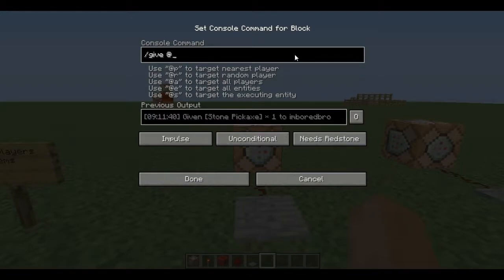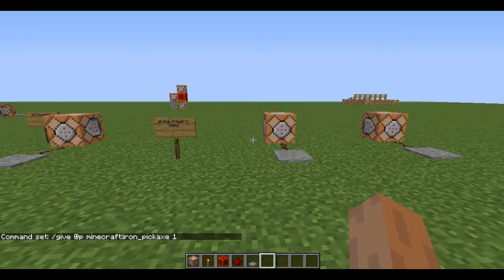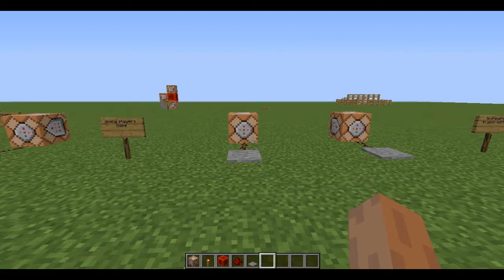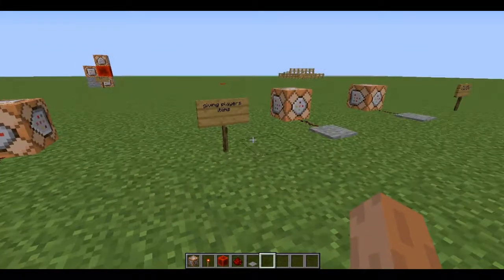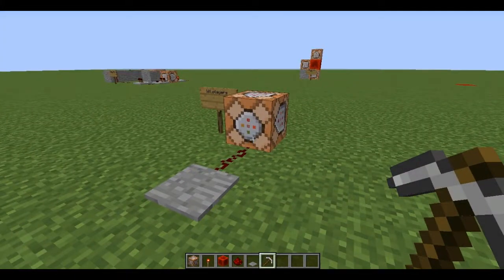Let's do that again from scratch. Type /give @p and then minecraft:iron_pickaxe — press tab when you're typing a command and it will autocomplete it for you if it's a valid command. Then put space and 1. Step on the pressure plate and there we go — we get an iron pickaxe.